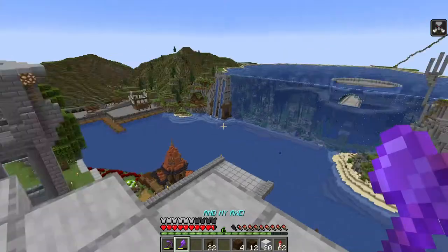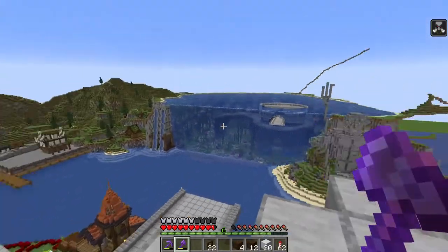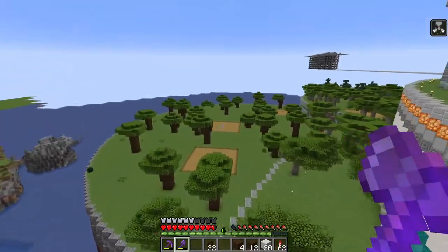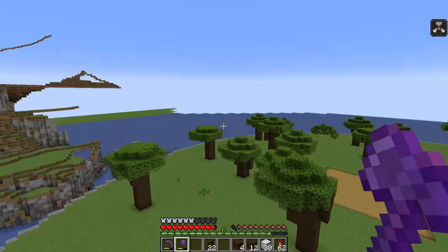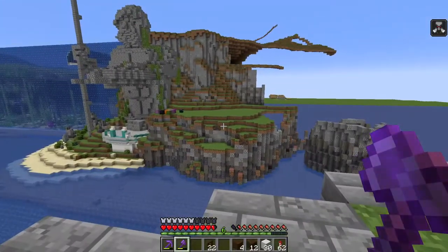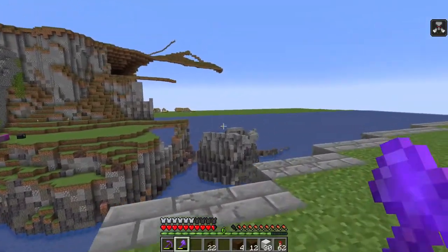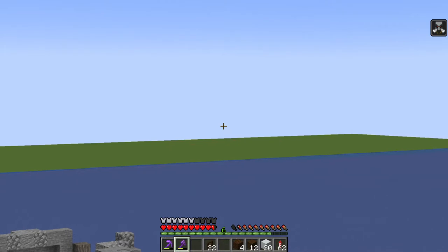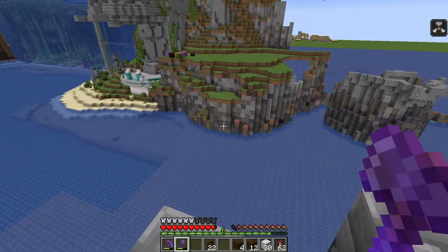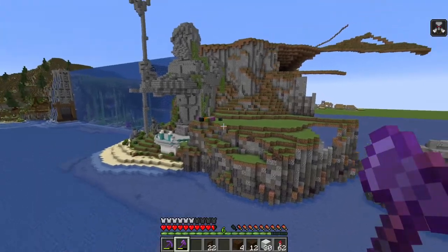Hey everybody, it's your buddy MogSwamp again back with another terraforming tutorial. This time I'm starting off on the flat world because today we're going to be making cliffs. I wanted to show you a little bit of what we're going to be aiming for today. Here are some cliffs I've built on my survival super flat world, and as you can see it's a totally flat world, so I kind of had to do my own terraforming here. I wanted to show you guys the tiered nature of these cliffs.